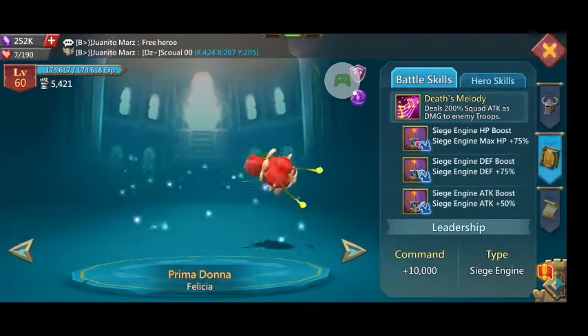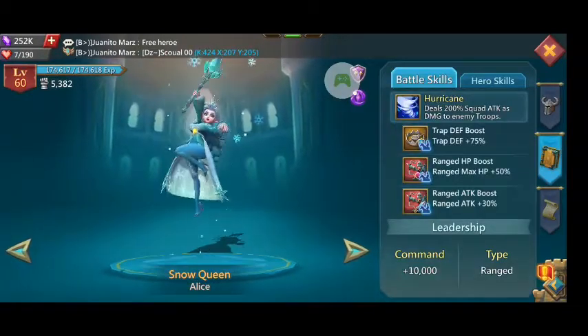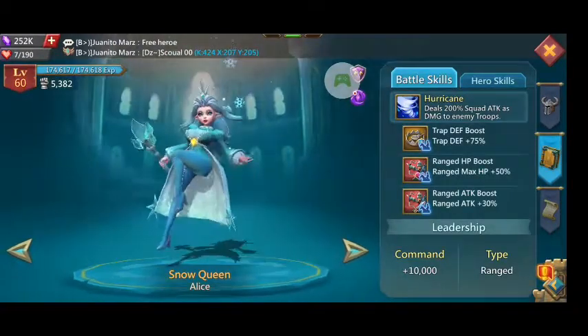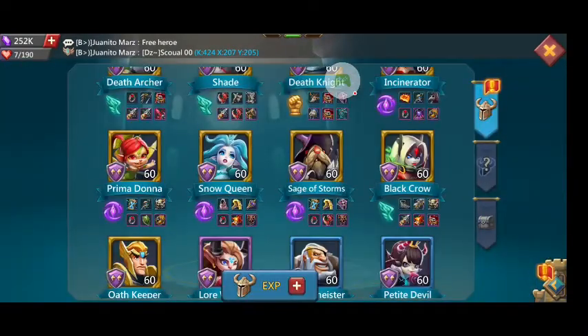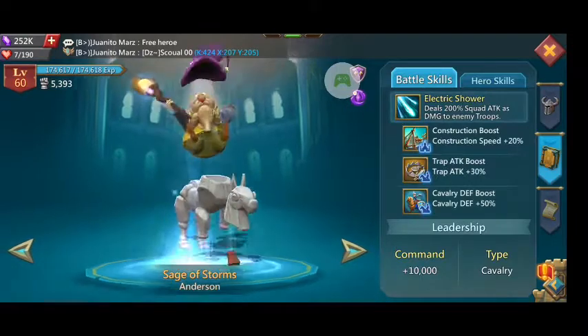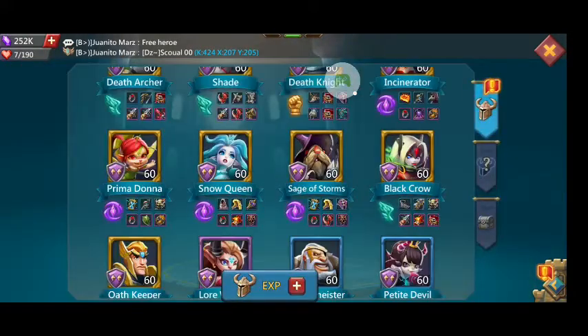Prima is another siege hero, so not in an attack situation. Snow Queen has a ranged attack boost and a ranged HP boost — you're going to like that.